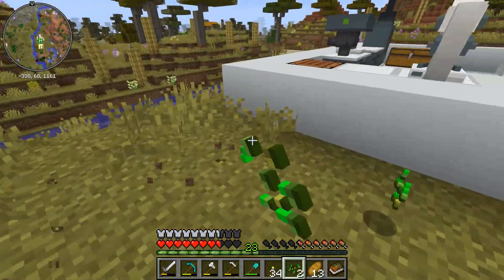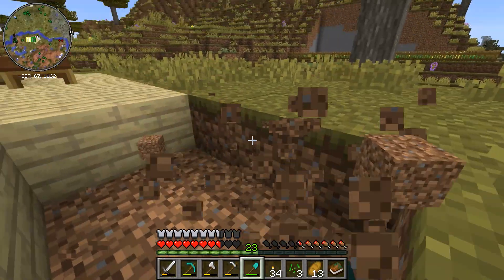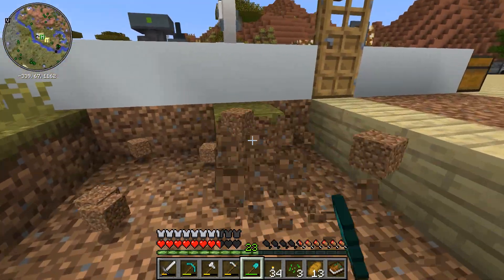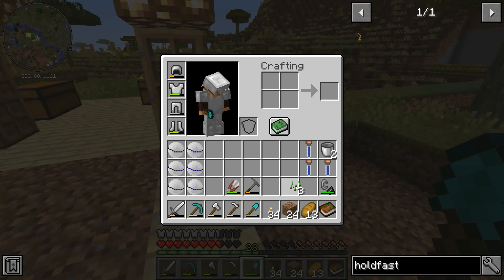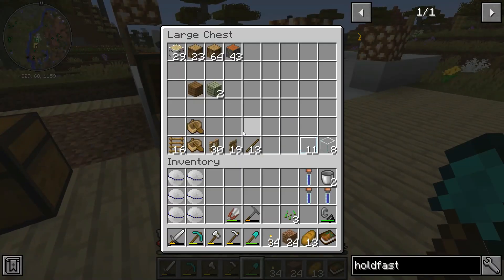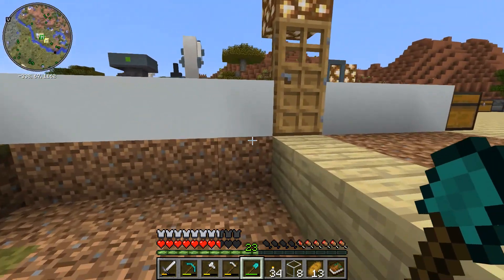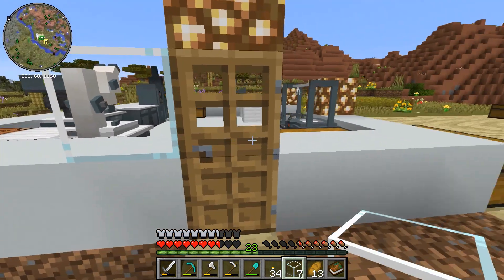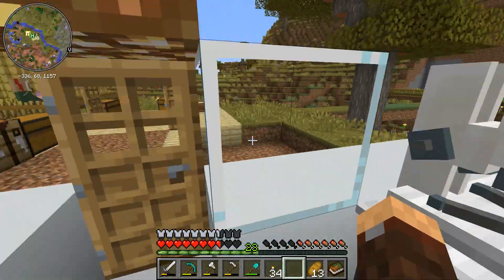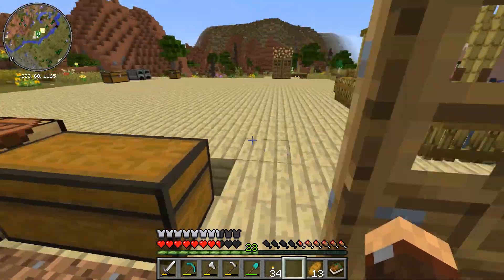I'll do it here. That would be a nice area, right there. Like some glass... There we go. And maybe one glass right there — that'll look nice.